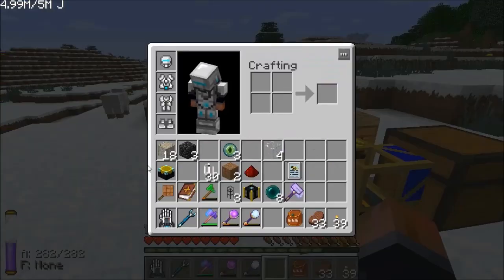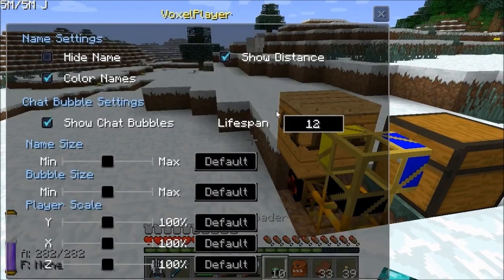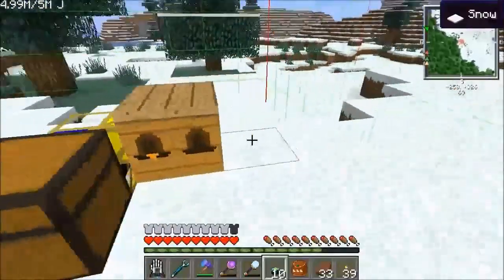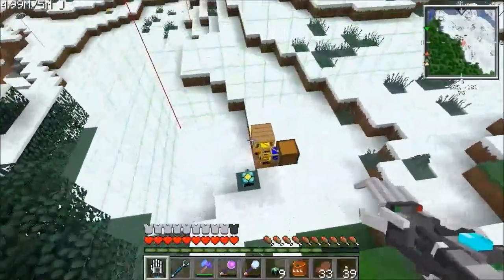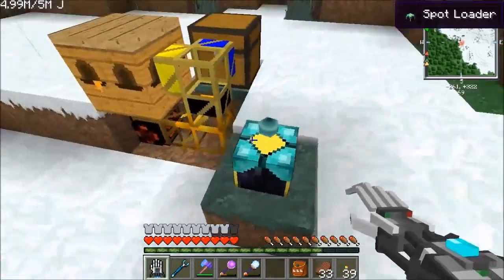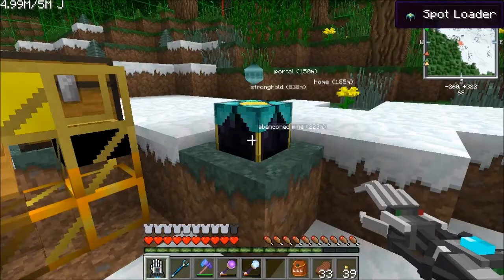That was the other thing I wanted to show you — I made a chunk loader here. What you can do with a chunk loader is if you surround it with ender pearls, you make these things called spot loaders. A spot loader loads just a single chunk. I've put it right in the middle of a chunk. So we'll use one of these little spot loaders — that'll just keep this single chunk loaded. You get ten of them. Anytime you need to just keep a single chunk loaded, a spot loader is quite useful — though it still costs you a full chunk loader to do it.